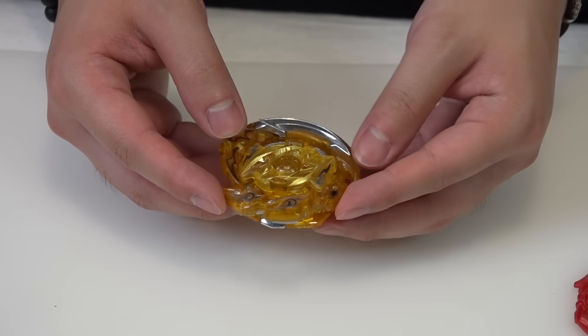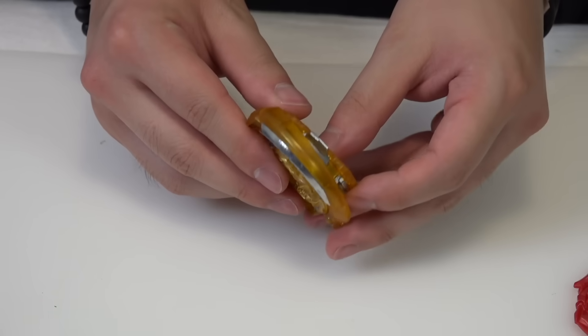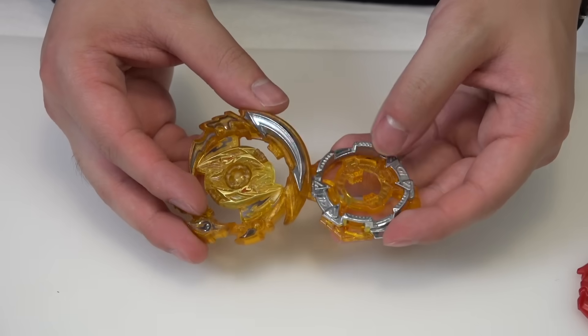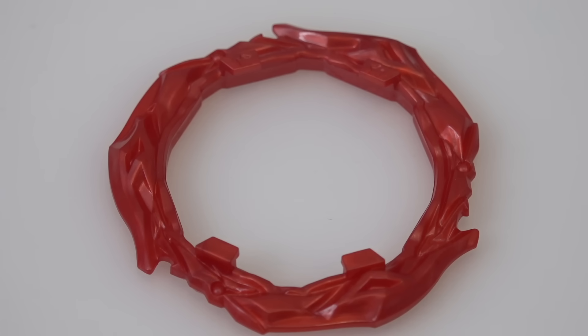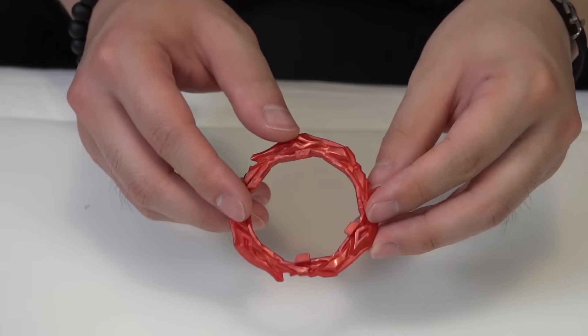You also get this gold hollow Ragnarok with a 1D single chassis. The gold's kind of overplayed now, but it is nice to get another hollow piece. Don't forget about the A gear too — that works with your Belial Bey. This is probably the most exciting part in addition to Zest Achilles.